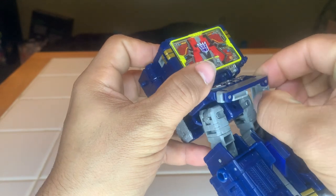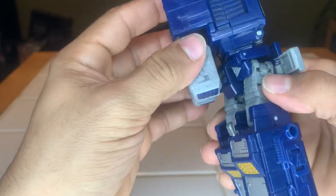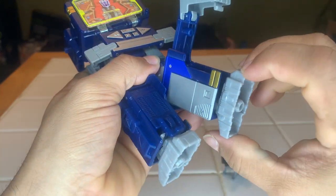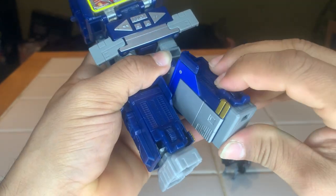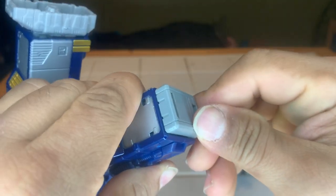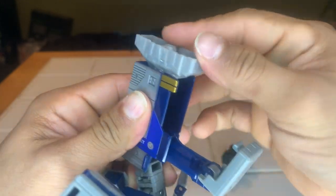Pull these out. And the feet — you pull this up, pull that out, hide his feet. When you push this right here, push on it and slide it in tight, make sure it's all the way flush. Same thing with the other foot — pull this out, tuck the feet in, bring it in, and there you go.